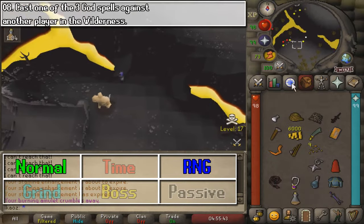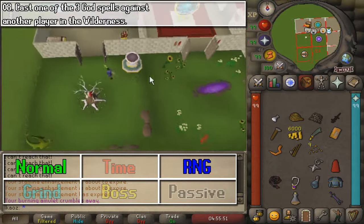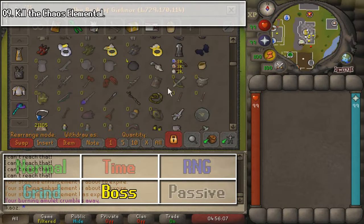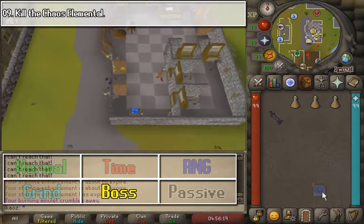For this task, you need to cast one of the three God Spells against a player. I didn't find anyone here because there weren't a lot of people, but maybe just ask someone to help you out with this one, and that should be it.